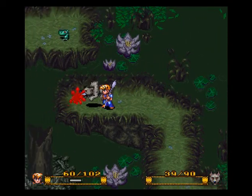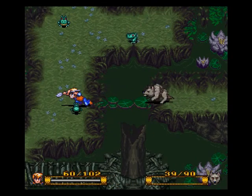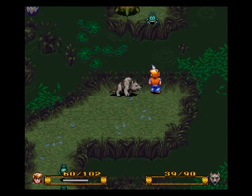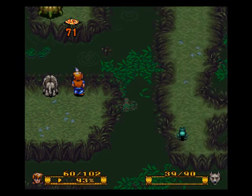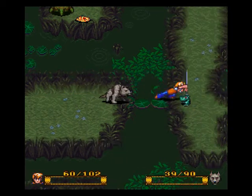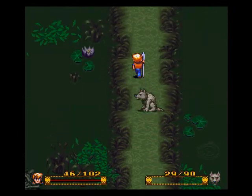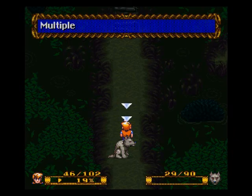Kill that guy to reveal a path. Then you'll want to kill the guy on the top of the screen to reveal another path — he dropped something but whatever. You can either use the spear or you might be able to throw some spells at him; I'm not sure if it'll be out of range or not. I'm already at the boss so heal each other up.